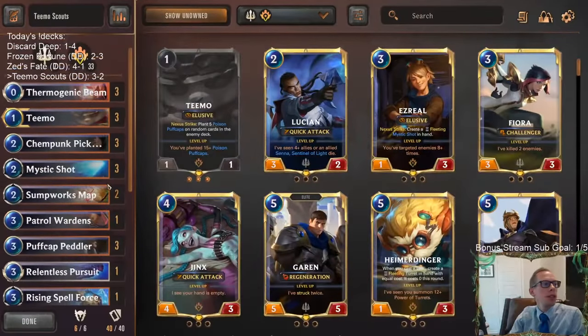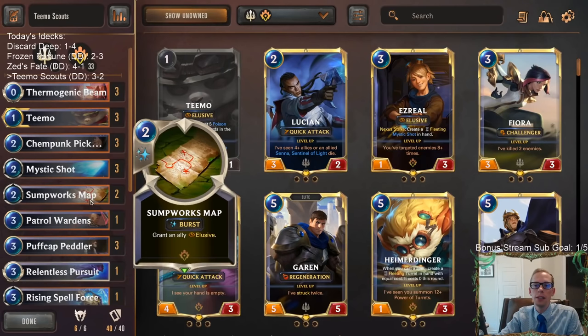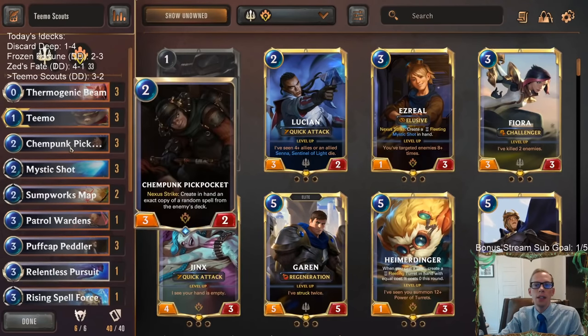But that's what we got — three and two with our Teemo Scouts. Maybe that Lucian matchup was winnable — it might have been a 4-1 if I had played Static Shock earlier before the Bannerman. Those of you watching later on YouTube, hit that Like button and leave those comments — let me know what you think about this new brew. Thank you so much for watching, and I'll see you for the next video.